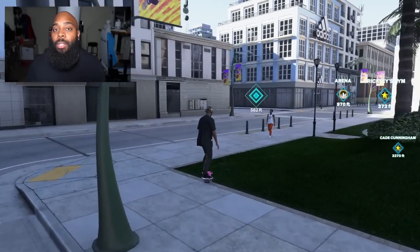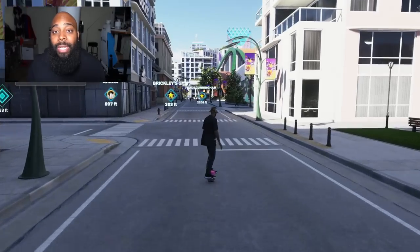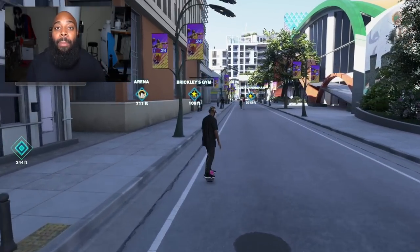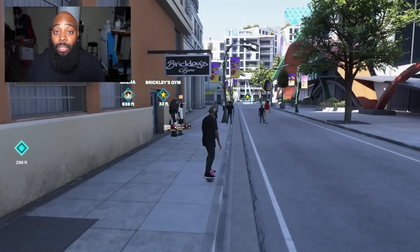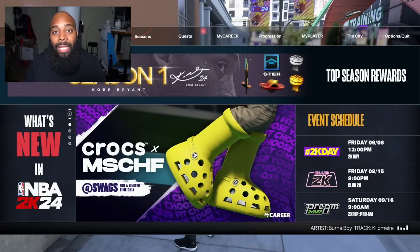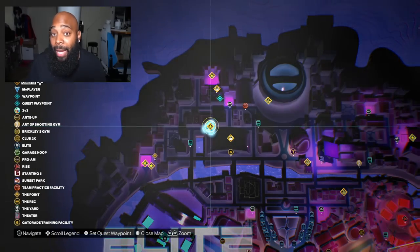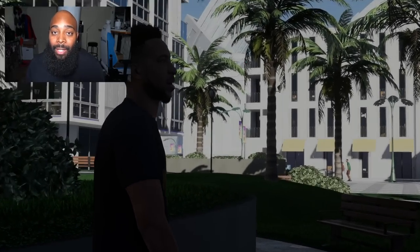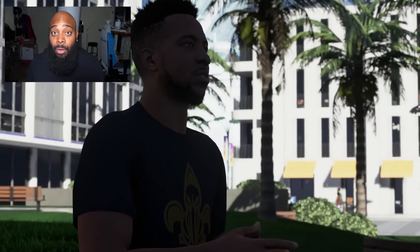The next important quest is the Chris Brickley Gym. We've already known about Chris Brickley's gym for a while — I even did it myself, which is why there's no gameplay here. It's closed currently, but Chris Brickley's is where you want to go to start building up your badges and playing challenges in order to get other items in other quests.